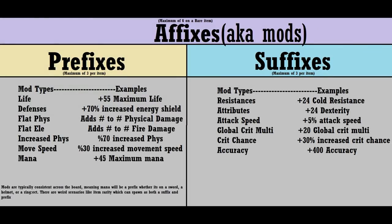To understand crafting, we have to first understand affixes. Affixes are lines of text that have various properties like plus 50 max life and plus 20 cold res. They give an item additional properties that benefit your character when equipped. These affixes are divided into prefixes and suffixes — specific mods either come from the prefix pool of mods or they come from the suffix pool. Items are also limited to only having three suffixes and three prefixes at most, meaning you can only pull three mods from each of the respective pools.